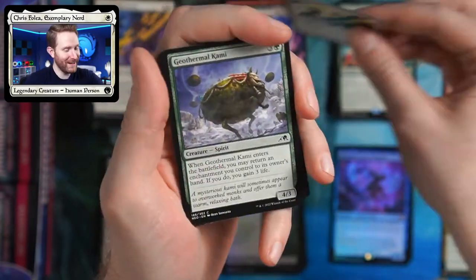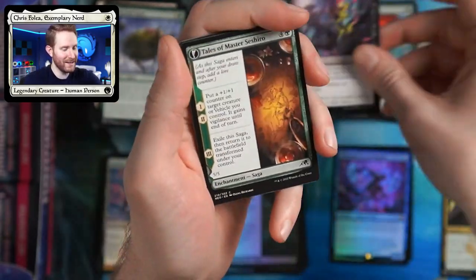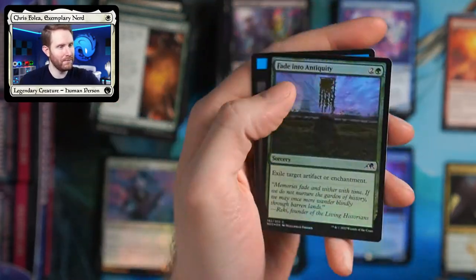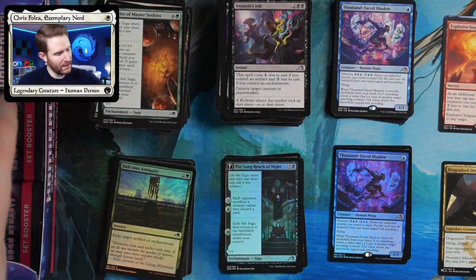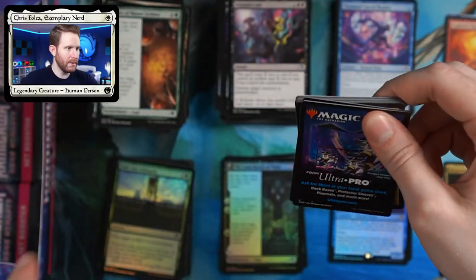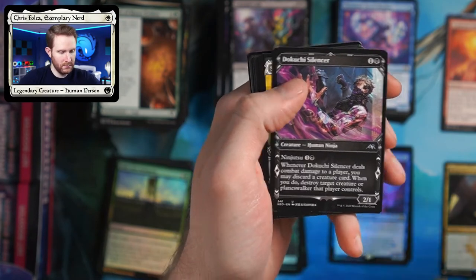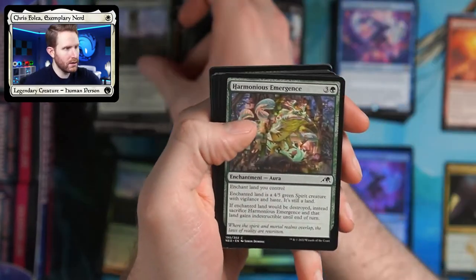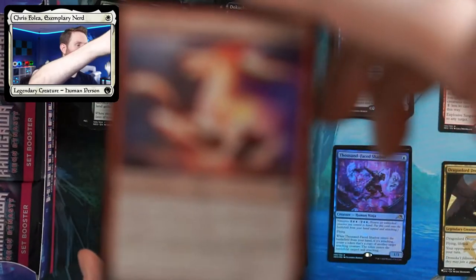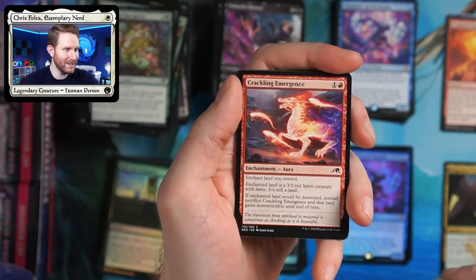Some of these words are hard to read — this is a great way to boost your vocabulary, except for the made-up words. Is Kami a real word? Maybe it is and it's like spirit or something. Thousand-Faced Shadow just keeps showing up — we got like a billion of them. Why can't I get a billion Tezzerets? Give the people what they want, Wizards. When I say Tezz I mean Tezzeret — just abbreviating to make saying it easier. Crackling Emergence — that's some really cool art that looks like a pet you probably wouldn't want to keep in the house, especially if you have carpet or wood floors.